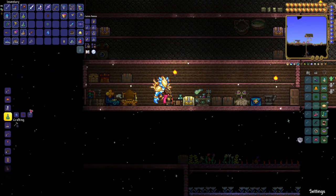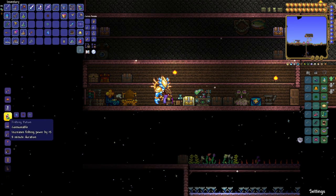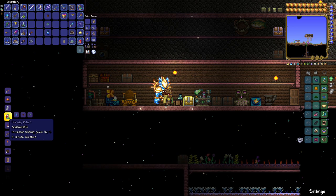Now that you have your ingredients, head over to your crafting station — either a placed bottle on a table or an alchemy table. Go into crafting, and there's your fishing potion right there. You've got yourself a fishing potion!